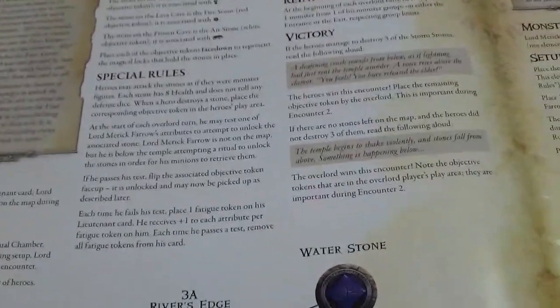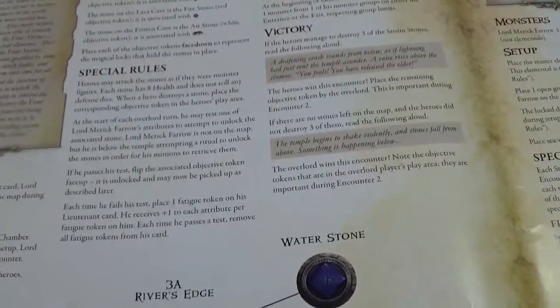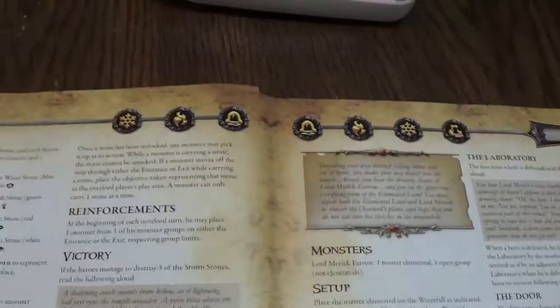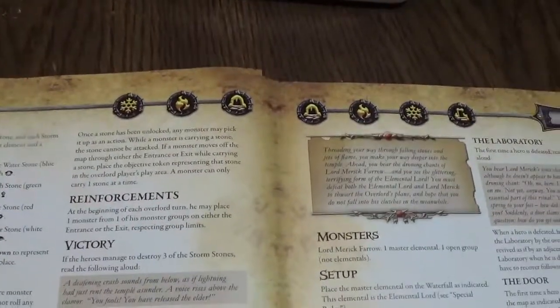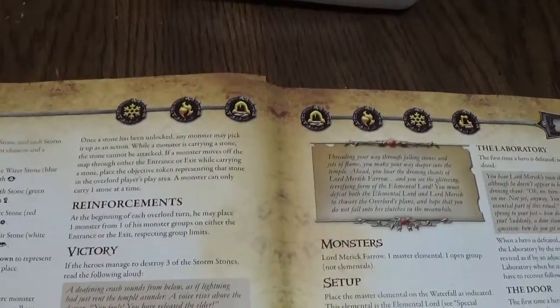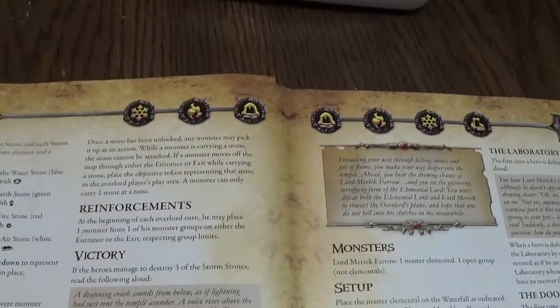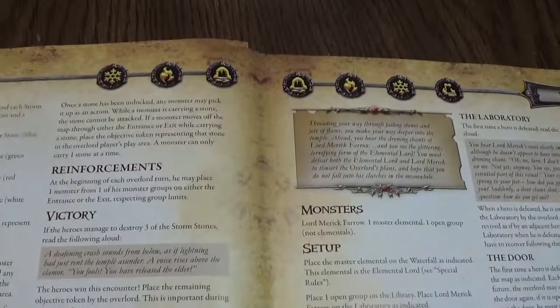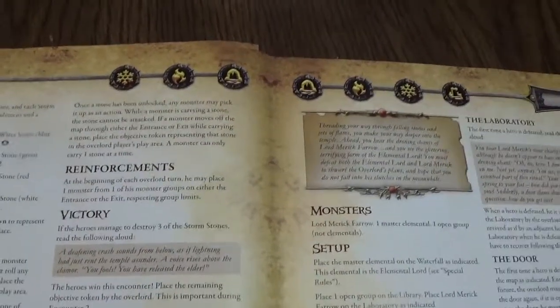He's below the temple attempting to unlock the stones. If he passes the test, flip the token. Each time he fails, place one fatigue token on his card. He receives a plus one to each attribute, and for the next time he can remove all fatigue tokens from his card. Once a stone has been locked, any monster may pick it up as an action. While a monster is carrying a stone, the stone cannot be attacked. If a monster moves off the map through either entrance or exit while carrying a stone, place it on the Overlord's play area. At the beginning of each Overlord turn, he may place one monster from his monster groups on the entrance or exits.